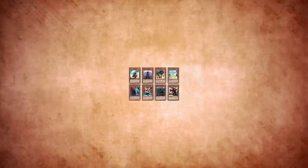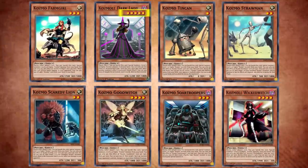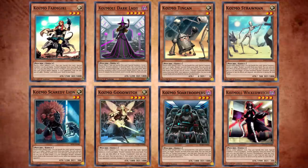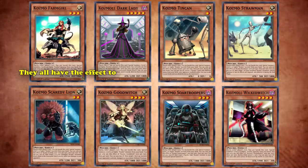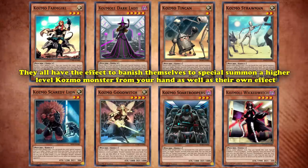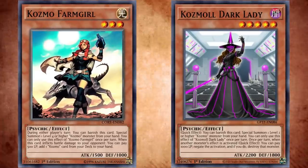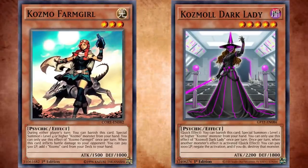Now onto the more Wizard of Oz side of things: the pilots. They're all level 4 and below, and except for one case, they're psychic-type monsters. With these monsters you'll see a lot more of the Wizard of Oz inspirations, but still within the realm of Star Wars. There are a total of 8 different pilot monsters, all with similar effects like the ships. They all have the effect to banish themselves to special summon a high-level Cosmo monster from your hand, as well as their own original effect. To start, let's talk about the main character of the Cosmo story: Cosmo Farm Girl and Cosmo Dark Lady.